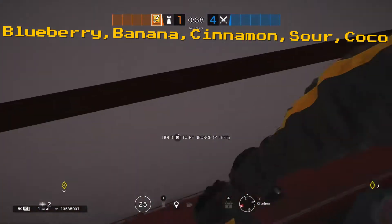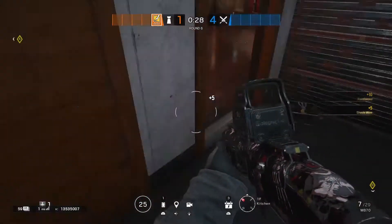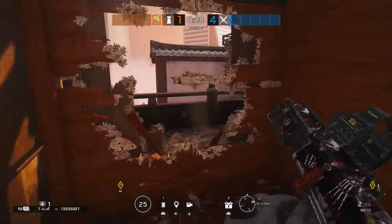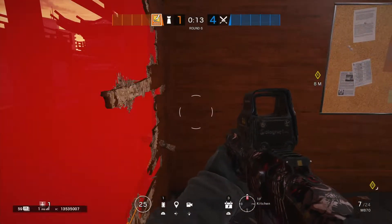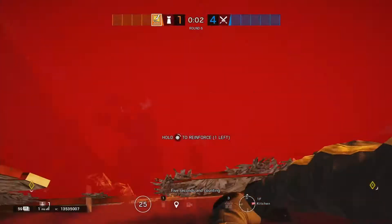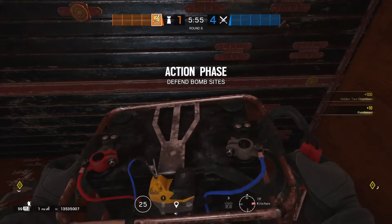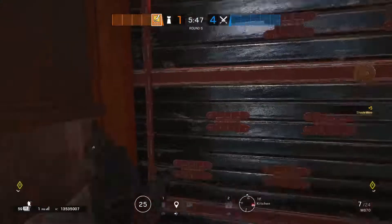Bandit is going to want to start off by reinforcing the east side kitchen wall — the single one. Reinforce that east side single. When you're putting that battery in, put it as far left as you can. You can spawn peek if you want, but I would have Jaeger do it. Only do it if you're confident — I wouldn't recommend it unless you know you can get a kill and not die. I would have Bandit waiting to reinforce that. When you put on these Bandit devices, put this one not all the way to the right but kind of to the right. That way you can put the one on this mirror as far left as you can. Save the last one to Bandit-trick this wall.